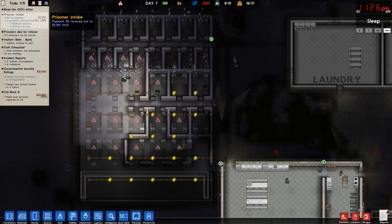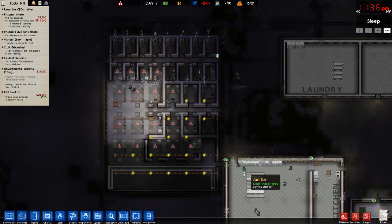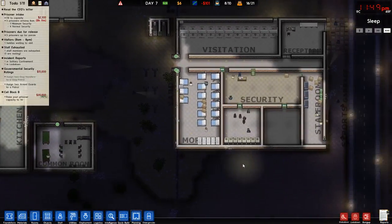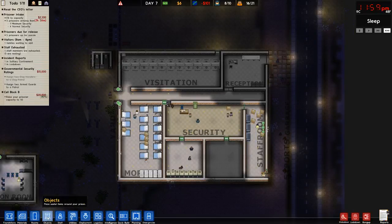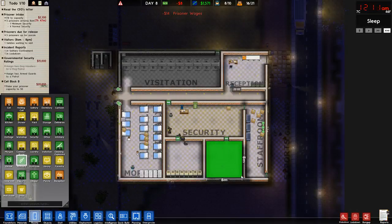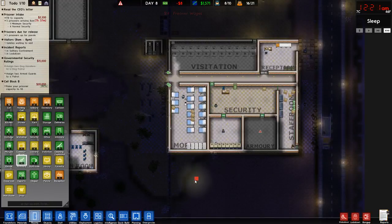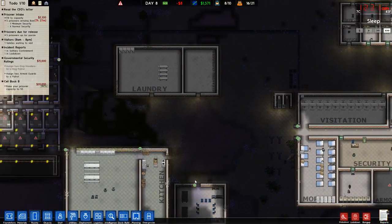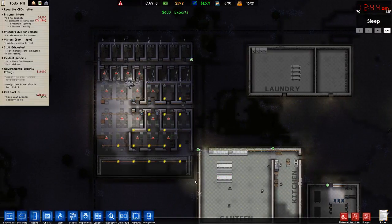In a few hours we're going to get more prisoners. We got the armory built and ready to be used, so we just need the manpower to do things with it.